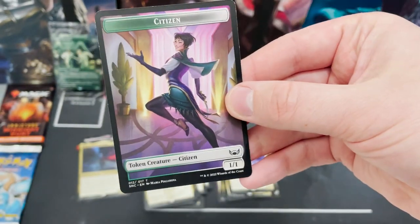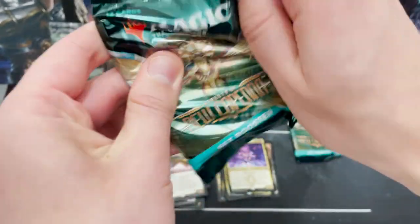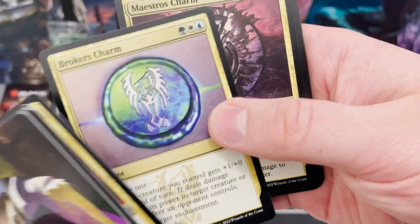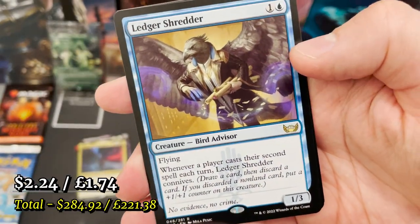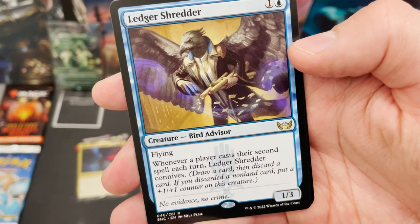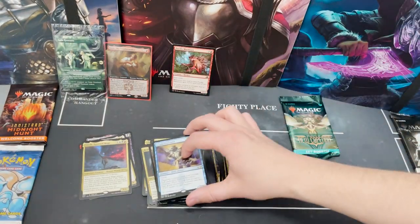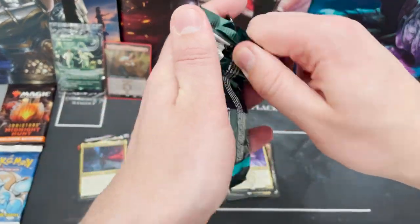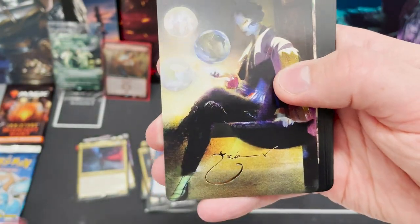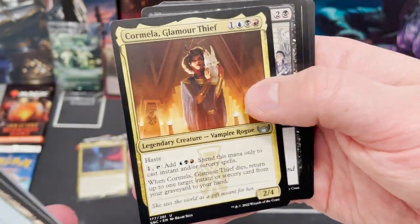Two packs left — two more chances to get Bootlegger's Stash, the trilands, or maybe Halo Fountain. We've had so many good packs already though — I feel like our luck has run out, but I'm content. We've got Ledger Shredder, a bird advisor with flying: whenever a player casts their second spell each turn, it connives. Foil Expendable Lackey and the token is a dog token — one of the possible tokens from Jinnie Fay, the other being a 2/1 hasty cat.